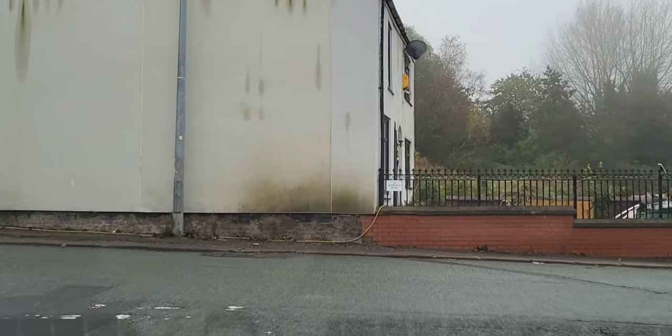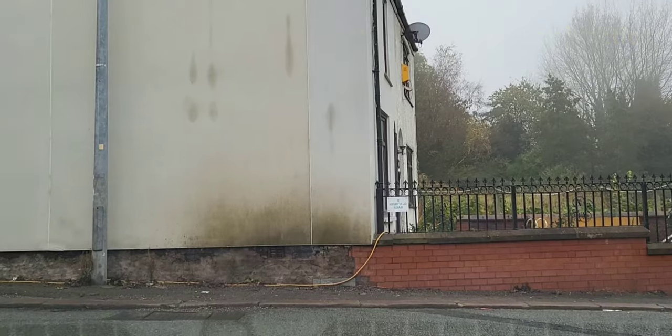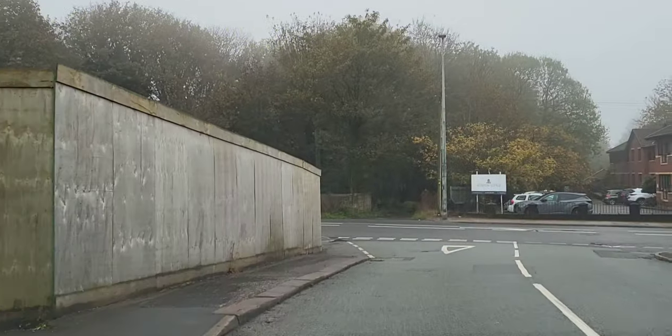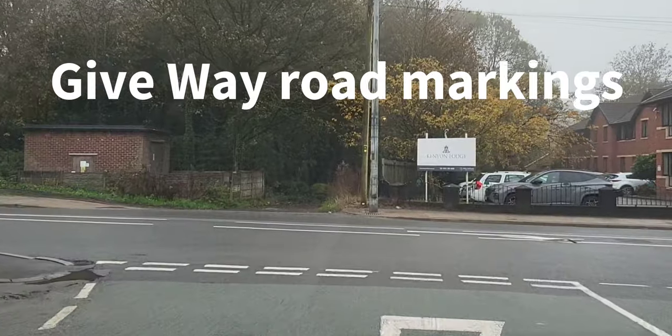I'm going to turn right here - centre-right mirror, put my signal on, just let that truck go past. A couple of checks right and left. Then I'm going to turn left. Notice the upside-down triangle and the two rows of dotted lines - that indicates give way.